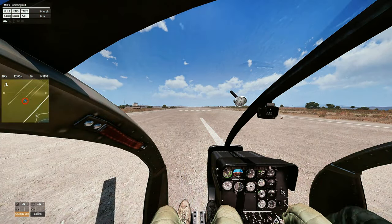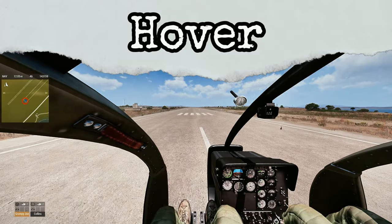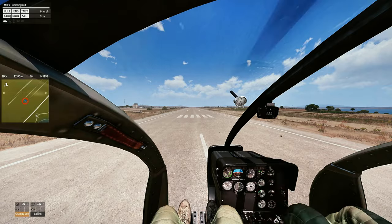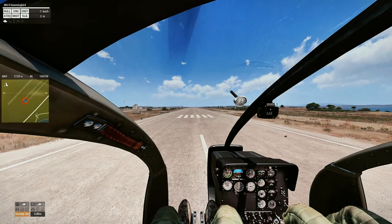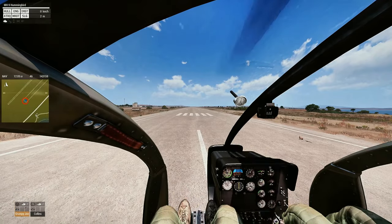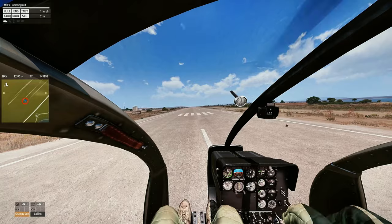The first piece of this puzzle called landing is being able to maintain a controlled hover. What I'd like you to do is simply lift off and hover the helicopter in one position. The goal here is to maintain the hover without drifting forward, back, or sideways. When performing this exercise, feel free to change altitude and re-establish a hover, focusing on not allowing the helicopter to drift.